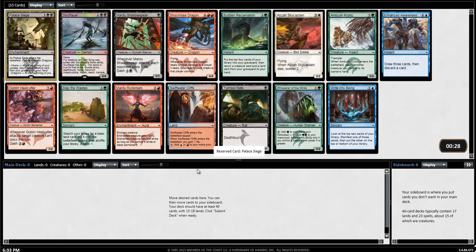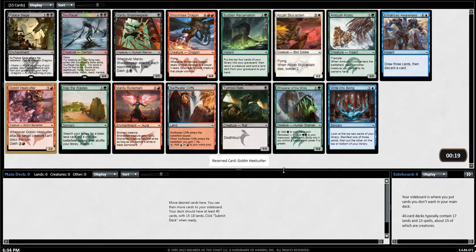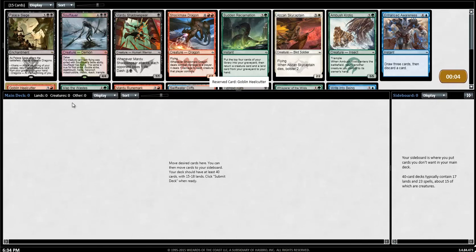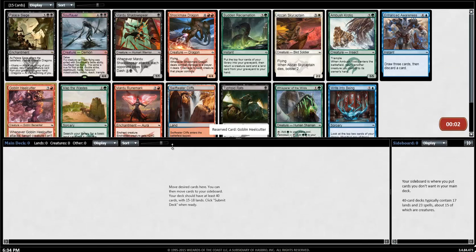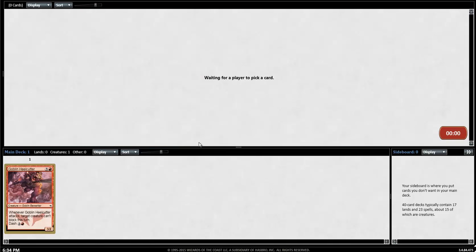That being said, cards I already love — Goblin Heelcutter. I think everyone knows by now it's like a premier red card, even though red's kind of the worst color in the format. I don't know that from experience, that's just what I've heard. Red and blue is pretty nice — love that combination — and it's considered one of the best colors of the format. And Typhoid Rats. I'm gonna start with the Heelcutter because I kind of want to mess around with this and see if I get there.